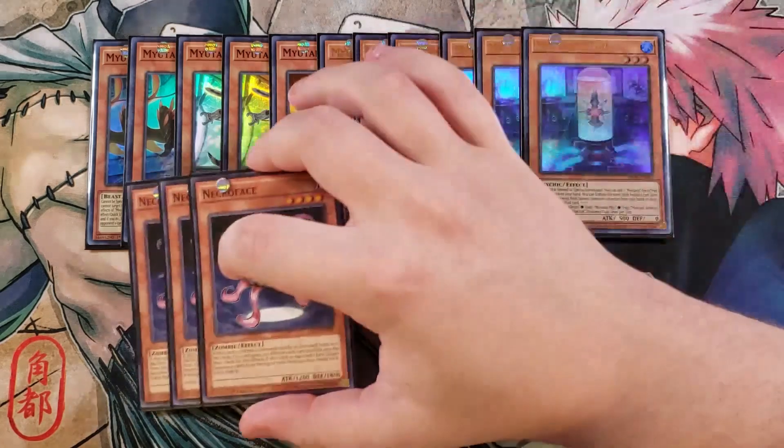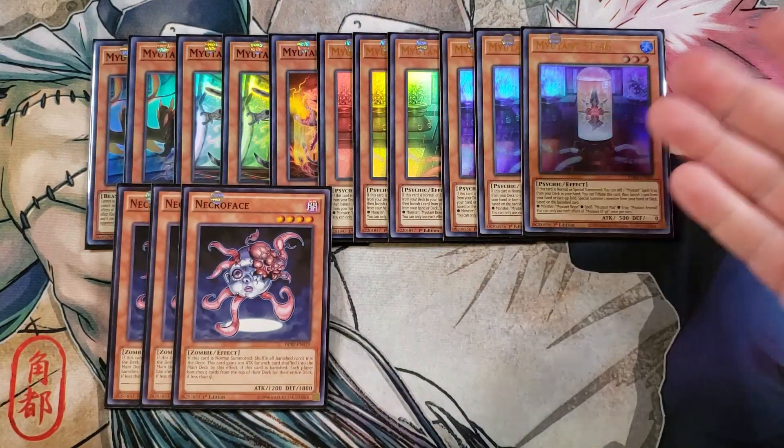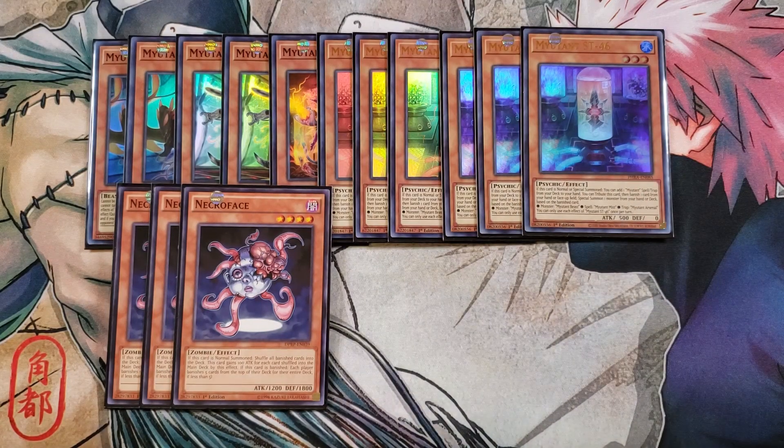We then play three copies of Necroface, which I actually love in this deck because it works so well with your ST46 and your M05. When it's banished, you banish the top five cards off both players' decks. In this deck you're not super worried if you banish something, as long as you have your ST46 and your M05. So what's really interesting is you banish Necroface, special summon Beast from the deck, and then banish the top five cards off both decks — if you're playing against Salamangreats and you hit their Gazelle and their Circle, the game's over. If you're playing against Dragon Link and you banish their key cards, they're in a really bad position. If you hit Red-Eyes Fusion, Dark Magician, or the copy of Red-Eyes Black Dragon against any Dragoons deck, you just totally locked them out. This card is ridiculous — you need to play it as a three-of.